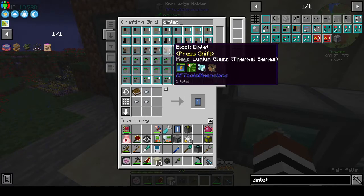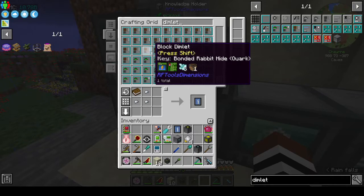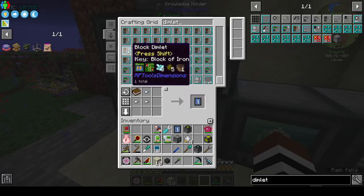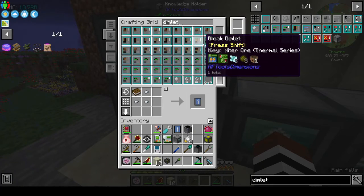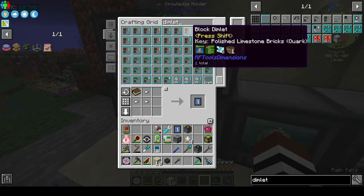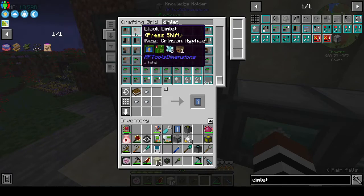These are all block dimlets. So if I wanted a world full of a specific block — bonded rabbit hide, blocks of iron, bricks, brown concrete, marble, pumpkin — I'd use those. That means I might not be able to make a world full of draconic ore after all.